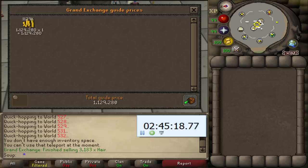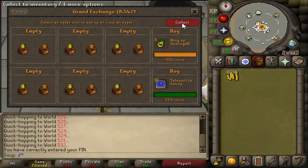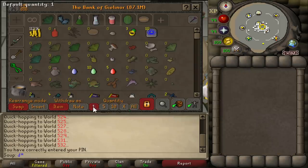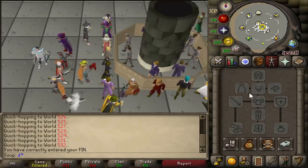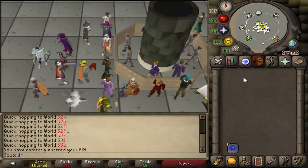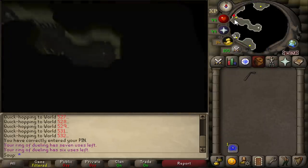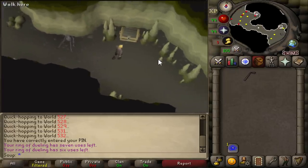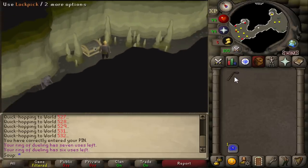Next up, I want to try out a brand new method — opening a brand new chest added to the Isle of Souls dungeon. The chest loot is pretty bad; you can get uncut diamonds and ranarweeds which have some value, but everything else is pretty bad. However, it is the only place where you can get the new dark key. The dark key opens another brand new chest called the dark chest, found in the basement of the crumbling tower, also on the Isle of Souls. I bought some house teleports, dueling rings, and a lockpick. I'm going to loot this chest until I get a dark key.